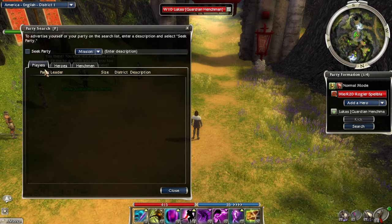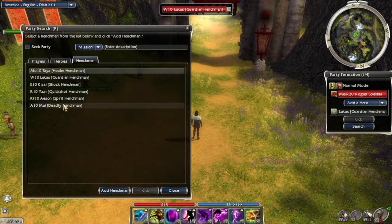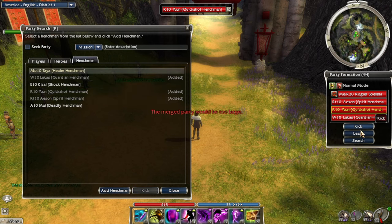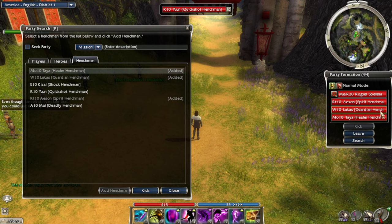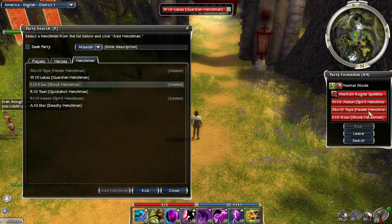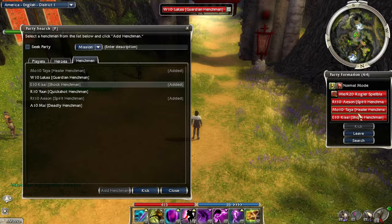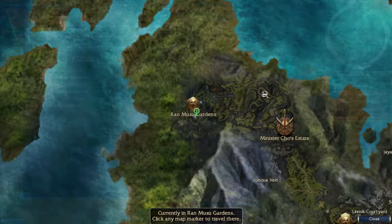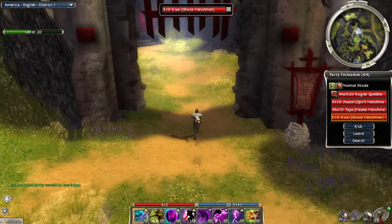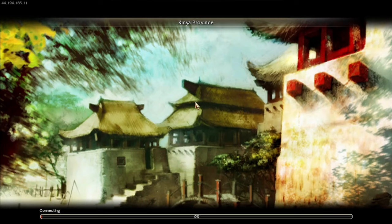What level are these guys? They're level 10. I'll go ahead and bring them. Get rid of this dude — don't need the Guardian either. I want to just bring people who do damage. Let's go. I'm still rocking my IW build.